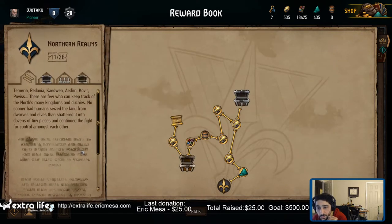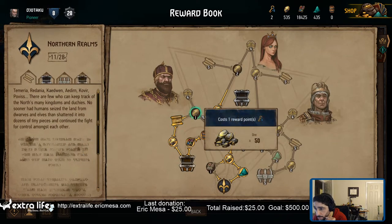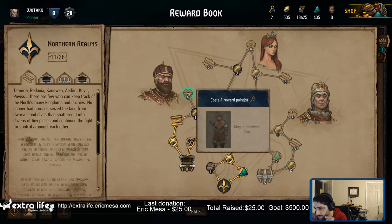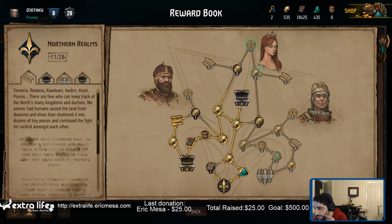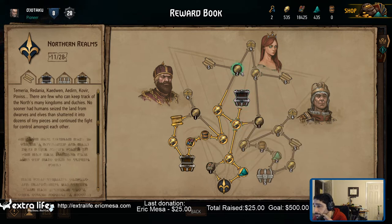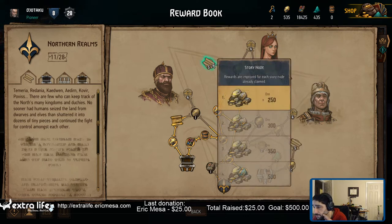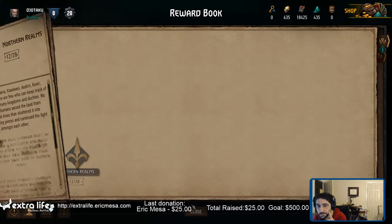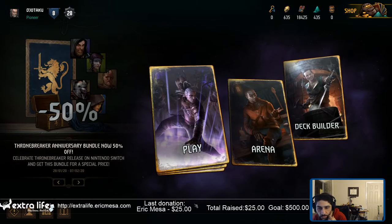Let's see, what should I do? I don't care about getting skins for now. Is it worth a hundred? Alright, let's go this way. Boom. 635 of war. Excellent. Let's buy another keg, why not?